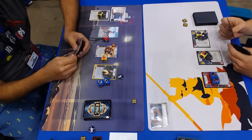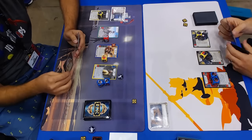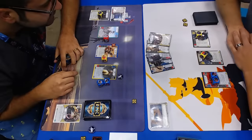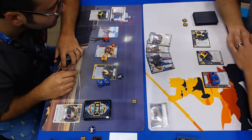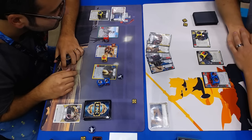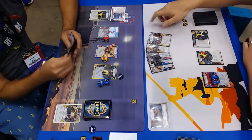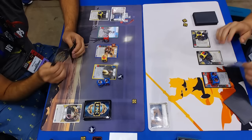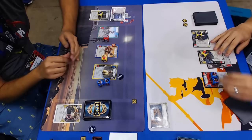Looks like Nick played a BT-1 to start, which is pretty optimal. So if you had to do an odds-o-meter — I like doing this — I'm looking at his hand here. Friends in Low Places? He just played Friends in Low Places to see a Force Rend, a Force Illusion, a Chance Cube, Armored Plating, and a Backup Muscle. Backup Muscle is going to be really good in this matchup. Unfortunately, none of those cards were events, so Nick whiffed there.